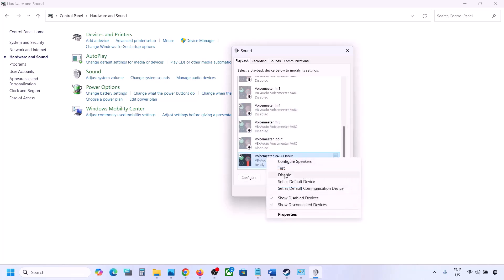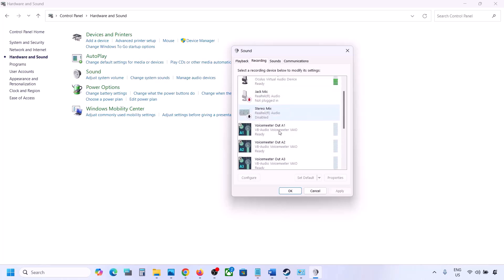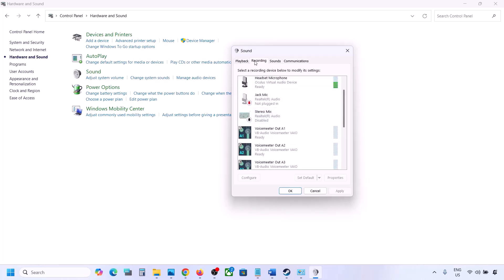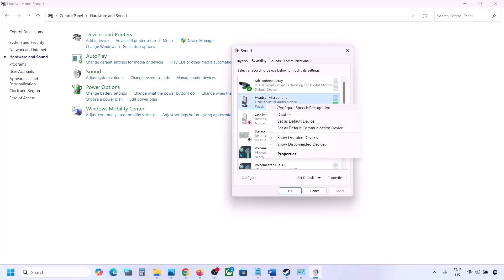Once you disable all unused audio devices, launch the game. Make sure your audio device is set to default — right-click it and if the default option is available, click Set Default. Do the same in the Recording tab: disable any unused audio devices and make sure only the device you are using has a green tick.